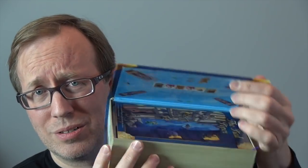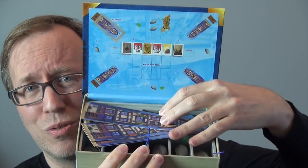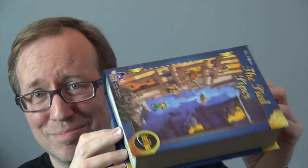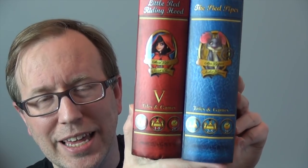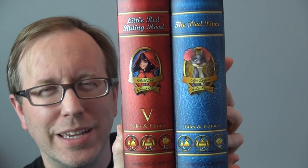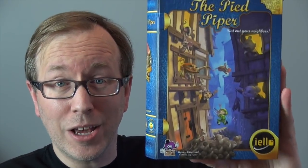The box works like many of the Tales and Games titles — it has a little player setup area, a story of the Pied Piper, and little rat cubicle compartments at the bottom. Things fall out if you tilt it, but it does have a magnetic clasp so it holds together as long as you're careful. One problem though: it lacks the Roman numeral six on the side, so it won't line up nicely with all your other Tales and Games series boxes. Someone should make a sticker immediately. Some people will care, others won't — such is life. There you go: The Pied Piper.